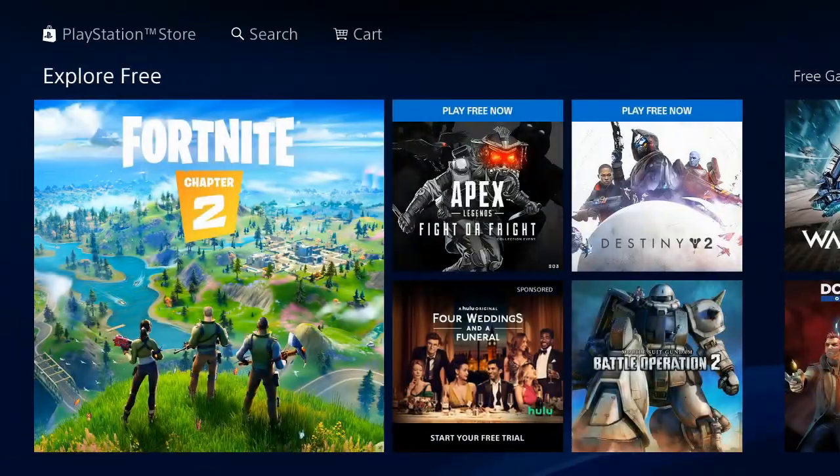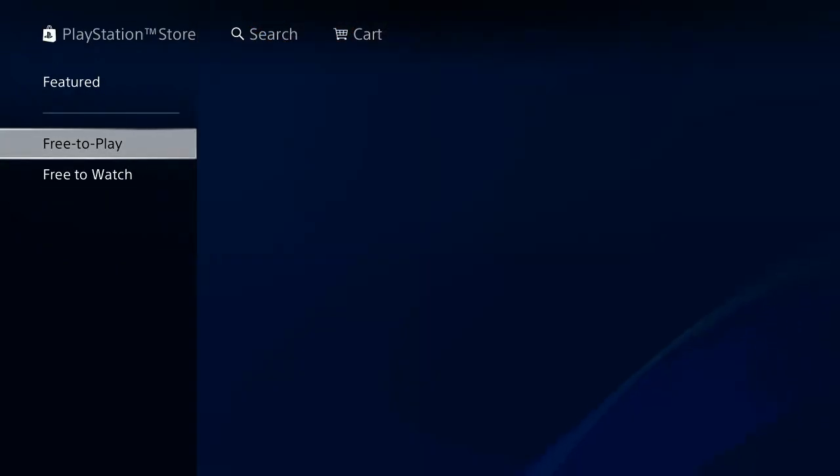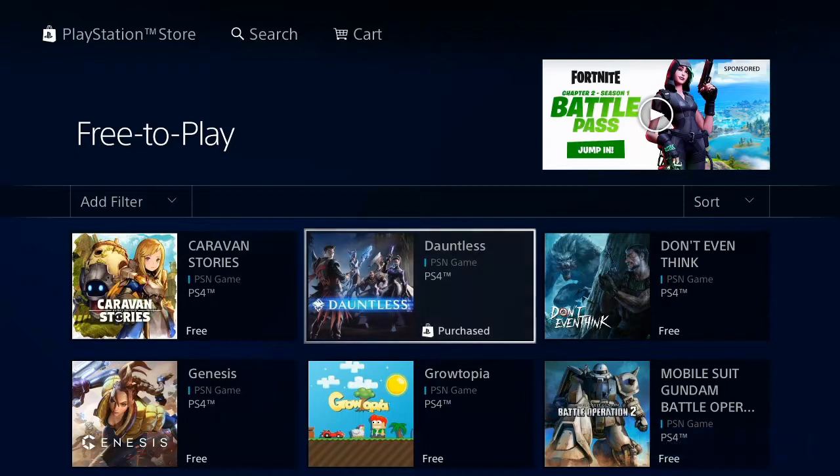Otherwise, if you go back to the left-hand side, a side menu will pop up. Let's just go to free to play here, and this will give you a list of all the free to play games on the PlayStation 4.